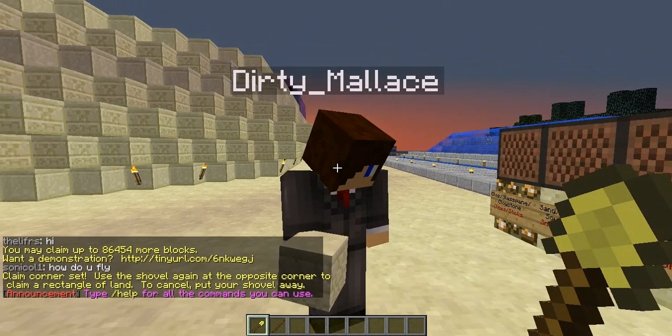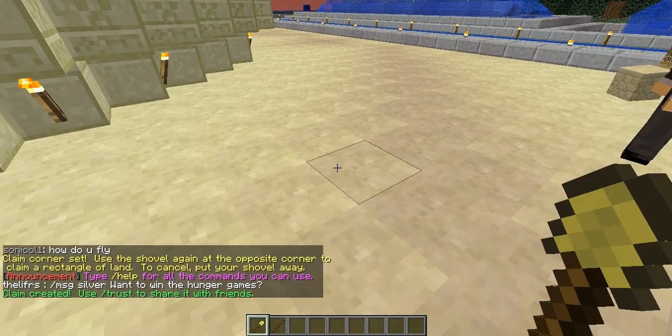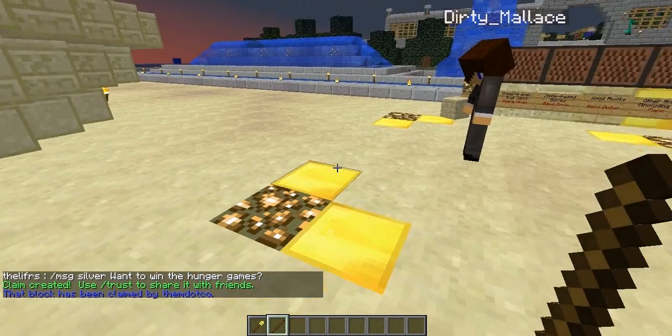We form a square, so walk over to the other block you wish to protect and right-click again. And there you have it — your land is protected. If you ever want to expand your claim,